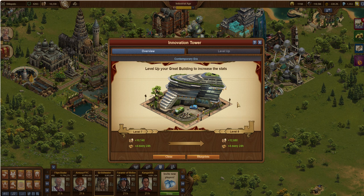So, this is the Inno Tower. It's a contemporary era building. It offers a couple things: it gives you some population and it also gives you some Forge Points, so we'll talk about that in just a second. But it sure looks big, though.